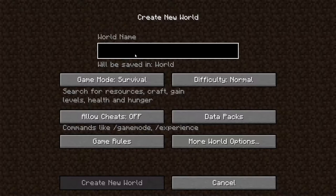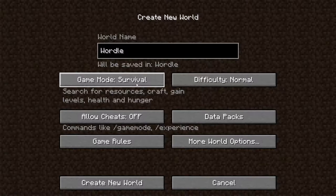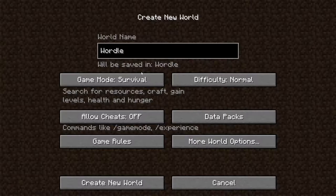Then you put in a name — 'World.' That is world. Now, here you can change the difficulty, whatever kind of game you want: be it survival, hardcore, creative, or survival. You've also got difficulties such as easy, normal, hard, and peaceful.